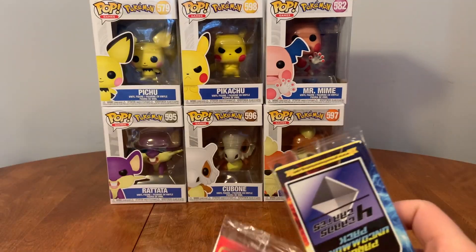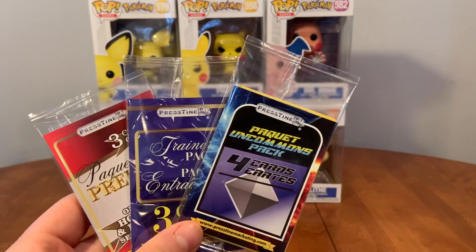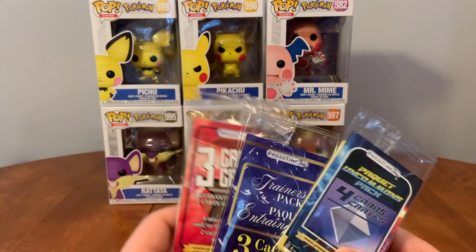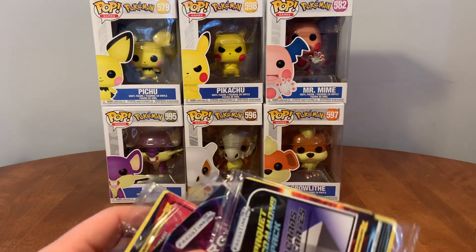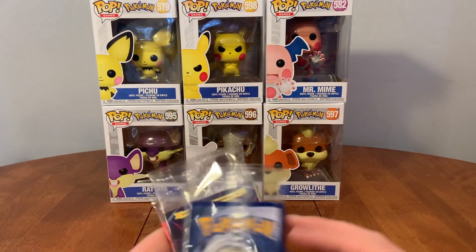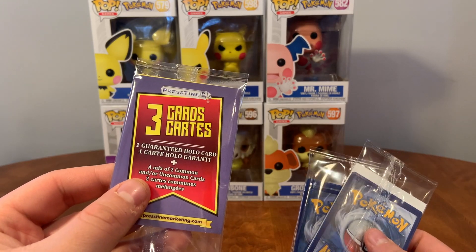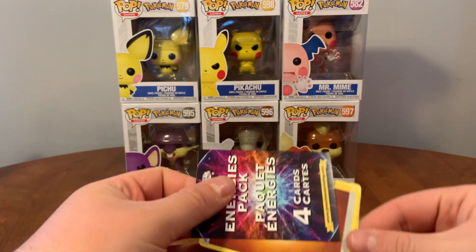So sleeves, a premium pack, a trainer pack, and four uncommons — curious for the premium, not bad. Number two: more sleeves, almost the same except this one has one guaranteed rare card, a trainer pack, and four uncommons. Energy pack with a guaranteed rare card and four uncommons. Last one has three cards guaranteed holo, four energies, and four uncommons.